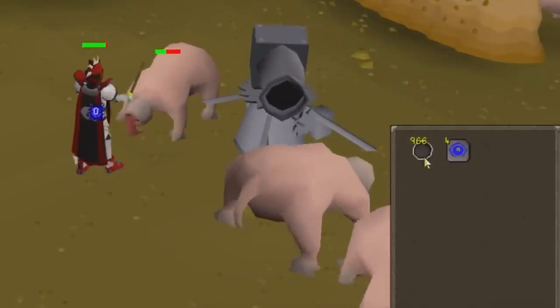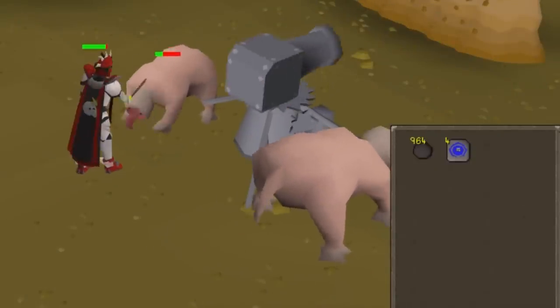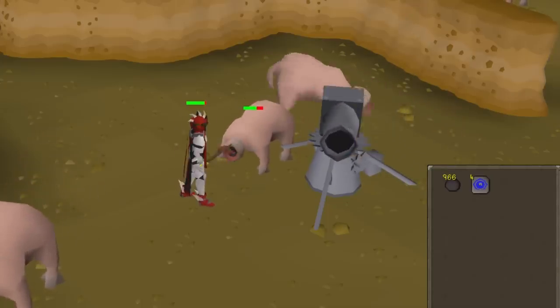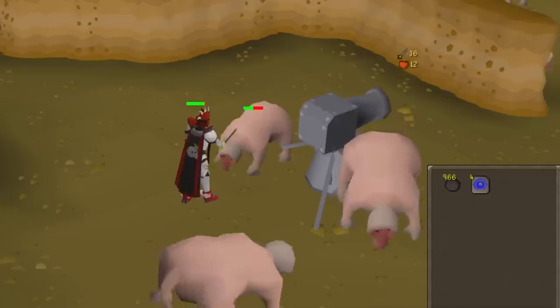You should always be using your cannonballs on the cannon when reloading it instead of left-clicking it, as it saves two game ticks and allows you to continue attacking instantly after reloading.